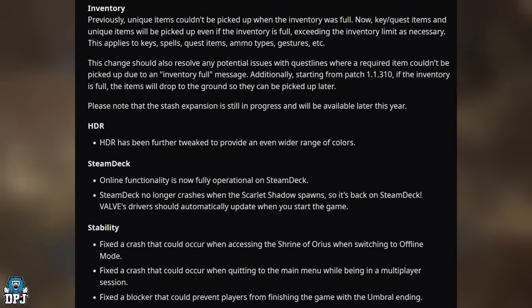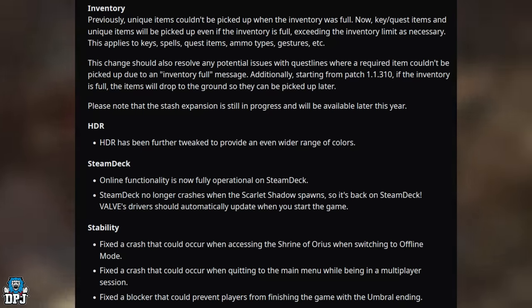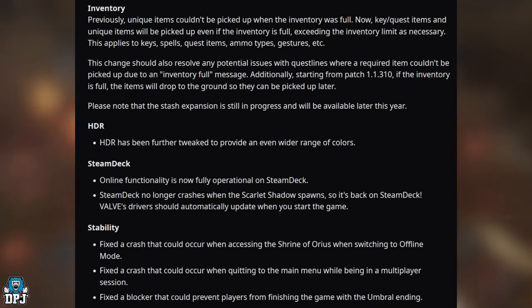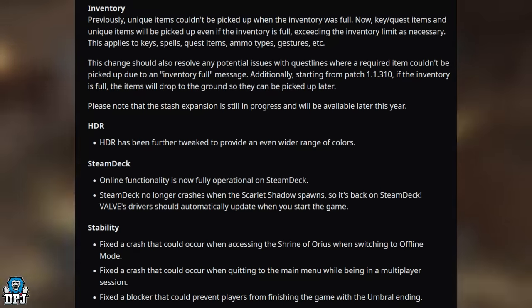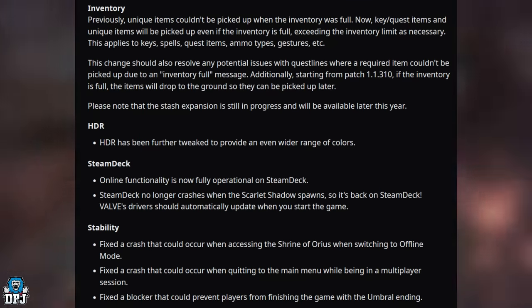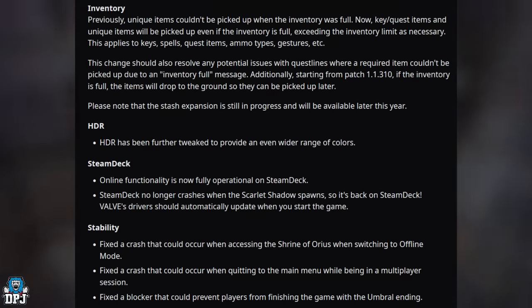HDR has been further tweaked to provide an even wider range of colors. Steam Deck online functionality is now fully operational, and the Steam Deck no longer crashes when the Scarlet Shadow spawns — the Valve driver will automatically update when you start the game. Additional stability fixes address a crash when accessing the Shrine of Arius while switching to offline mode, and a crash that could occur when quitting to the main menu during a multiplayer session.